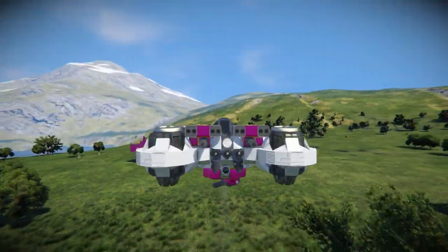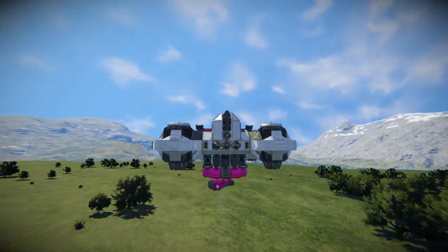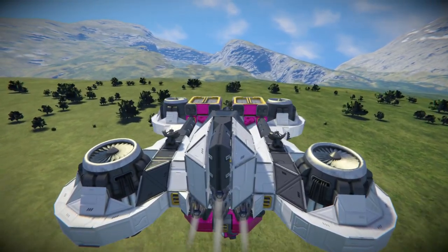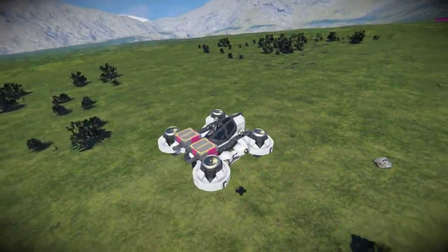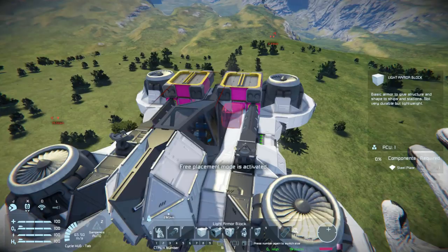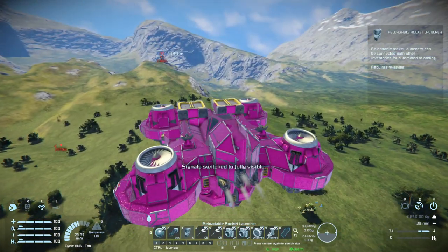It did look better with just the Gatling guns without the rockets, but you get the idea — just strap stuff on and away you go. And you know what would be even better? Adding the glamour skin — there we are, now it's amazing, 10 out of 10.